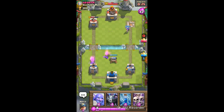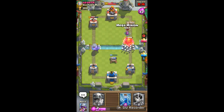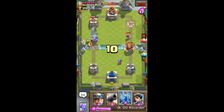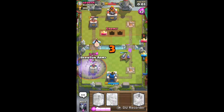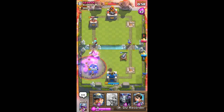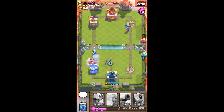I placed the Cannon randomly without much thought. My Skeleton Army comes out. He got a shot in, but I have an advantage on his left-hand side tower which is standing at 886 health. So one good push and I can probably win this match.